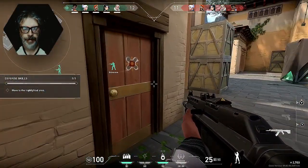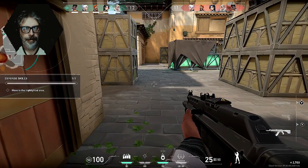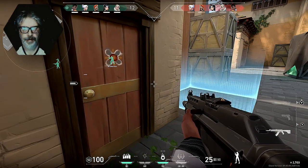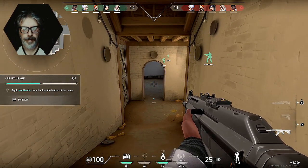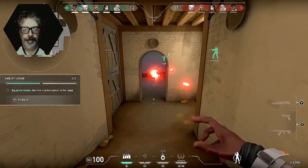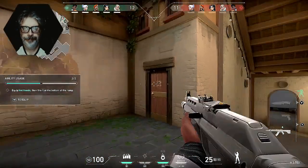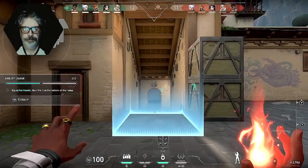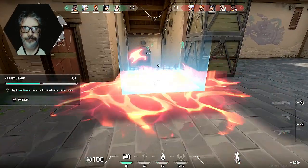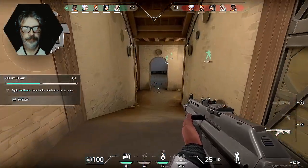Everyone stay alert — listen for enemy footsteps. Sova, give us recon. Found them. Phoenix, defend the ramp — use your ability hot hands, throw the fire at the choke point. If they push, they'll burn. Careful — that didn't cover the choke point. Throw the fire at the choke point. Stay back in safety and use hot hands to cover the choke point.